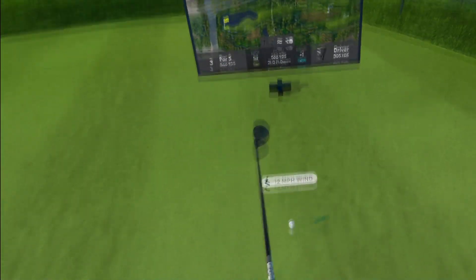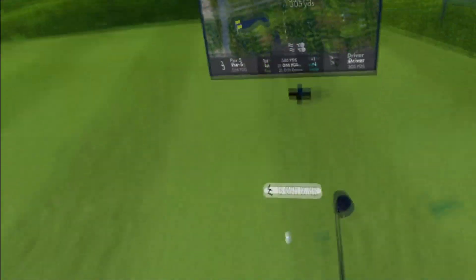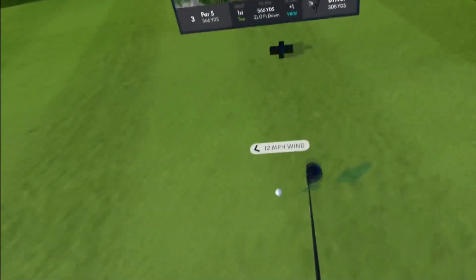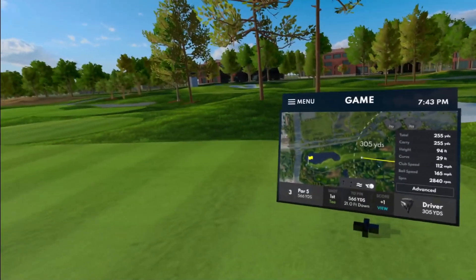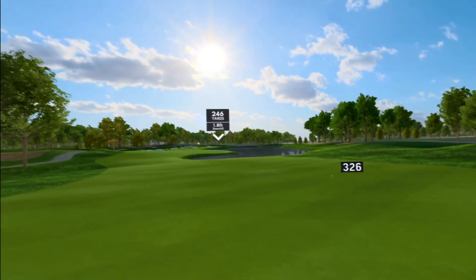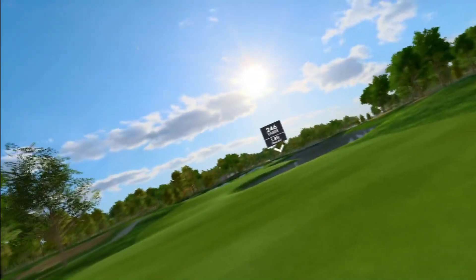Unfortunately we're left with a bogey there. Third hole — par five, 566 yards. We get some nice help off the tee box. That's a really nice drive, should be perfectly fine on the fairway with a big hop. Great distance thanks to the wind — 326 yards, with 246 left. Going to keep the five wood.